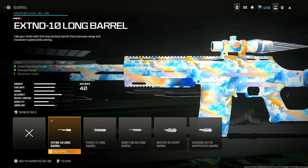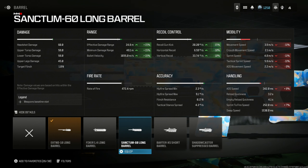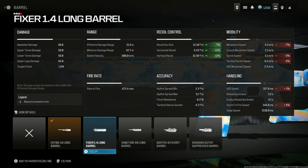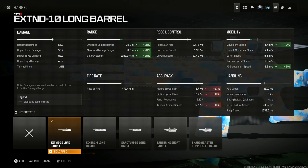Put on the X10-10 Long Barrel for bullet velocity and range, damage range, and movement speed — there's nothing better. You get a 20% increase of range and an increase of mobility. You can use the Sanctum 60 Long Barrel for more recoil control, but it's essentially the same as the X10-10. Unless your recoil control is really bad, the X10-10 is the better choice.